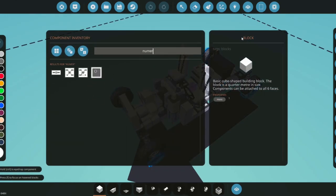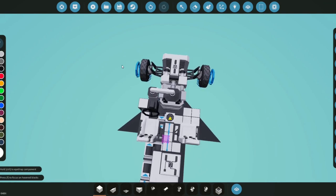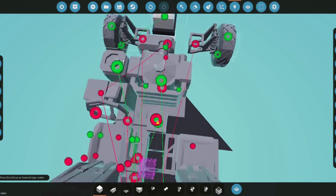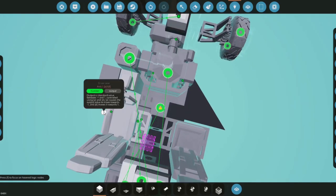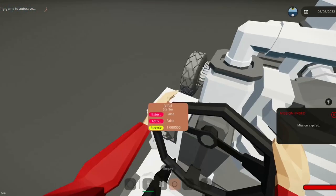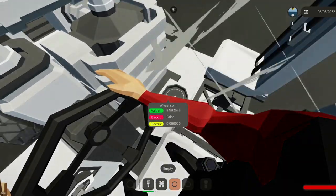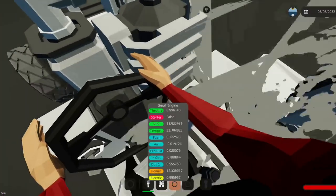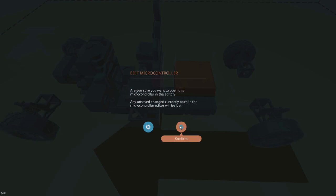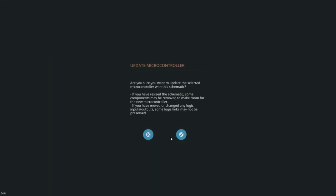I forgot to add steering, so we grab a numerical switch box, place it down, invert the right side, and connect A and D to the inverter and then to the steering. We re-spawn and test — pressing W starts moving. It seems to top out at 4 RPS, so we go 0.5 below the peak, set 3.5 in the low threshold of the first threshold gate, and press update.